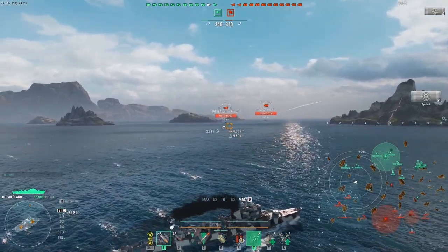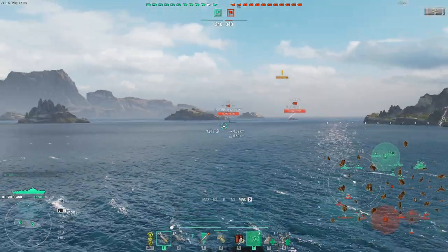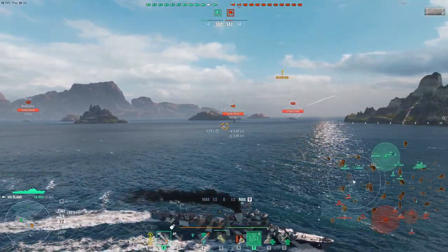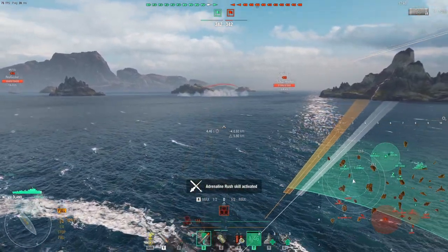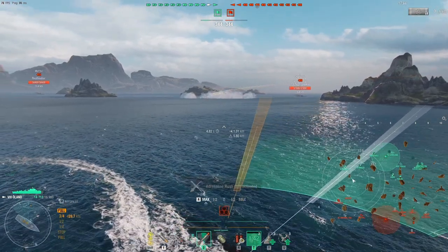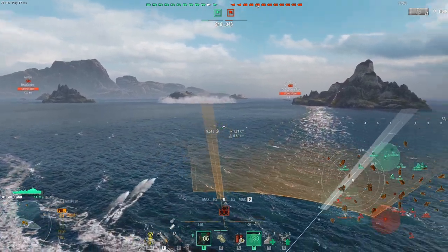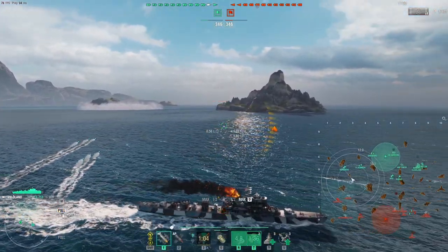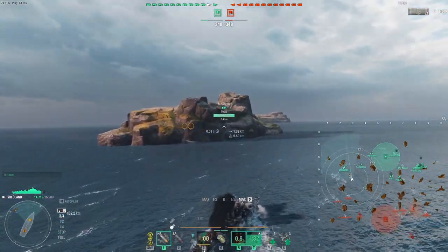This is dangerous — I do spot the Chapayev. I was being a little greedy there. Akazuki pops up now, for whatever reason. This Chapayev is just target fixated on this Heinrich and he doesn't shoot. I just stay dark, throw some torpedoes out on this Akazuki, and then just disappear.